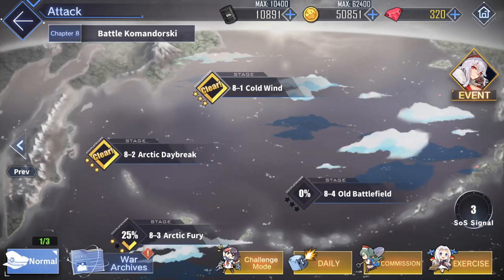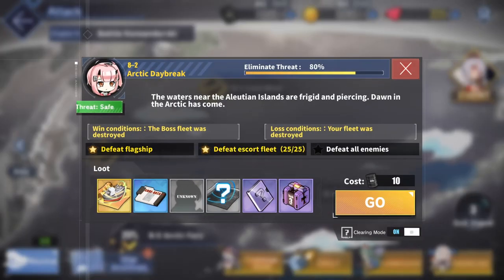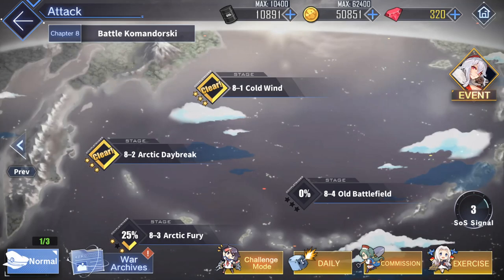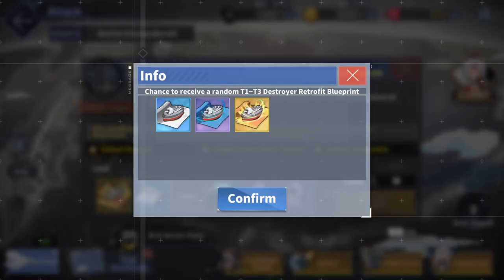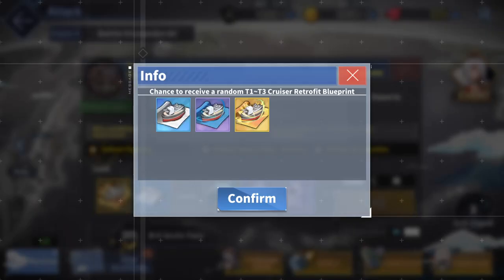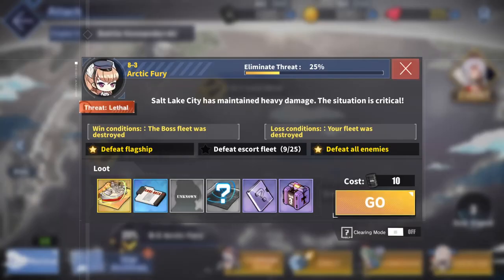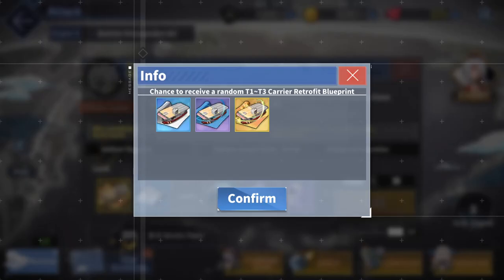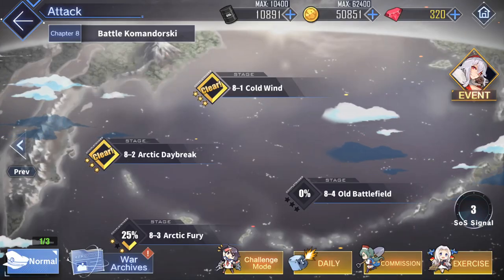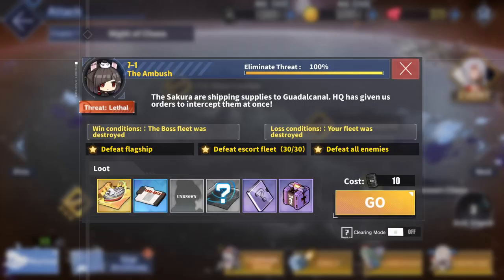The second reward is blueprints. Each hard mode stage gets you a different blueprint. Stage one gives you destroyer blueprints. Stage two gives you cruiser blueprints. Stage three gives you battleship blueprints. Stage four gives you carrier retrofit blueprints. This same layout applies to every single chapter, so stage one will always give you destroyer blueprints and so on.